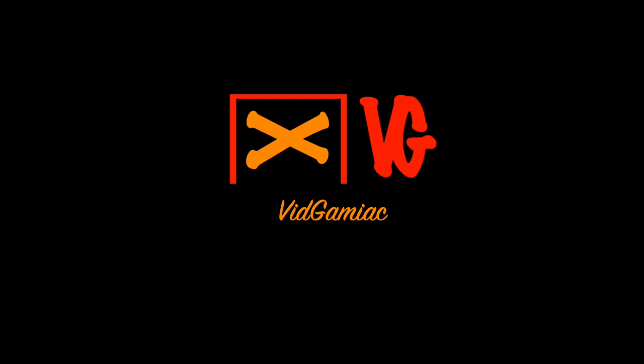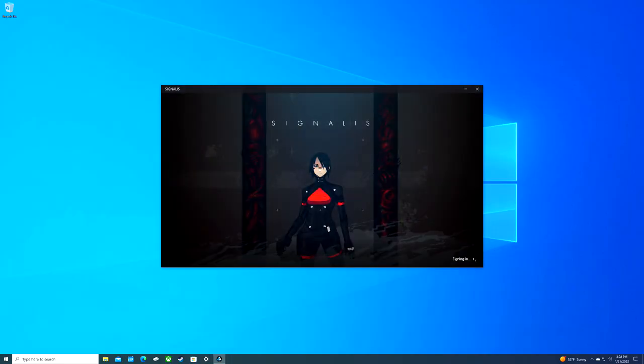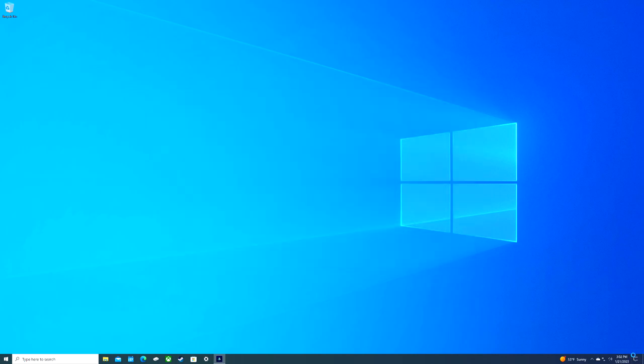Hey everybody, here from Gamiac.com. We are back in Signalis going for the Einhorn achievement, which is to acquire the revolver. We are doing this on the Windows Store version because we have access to the console commands, which is going to be the easiest way of going for this.